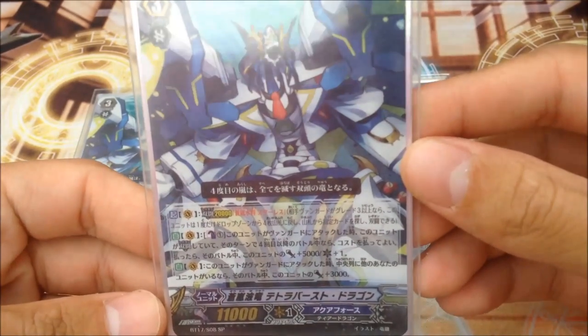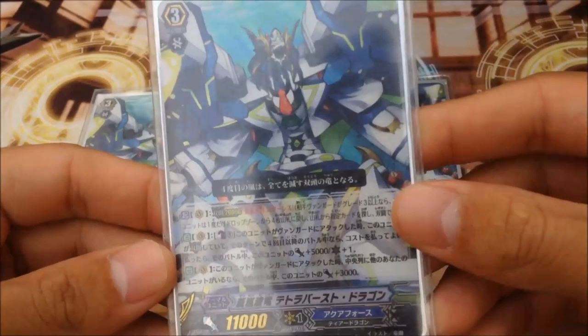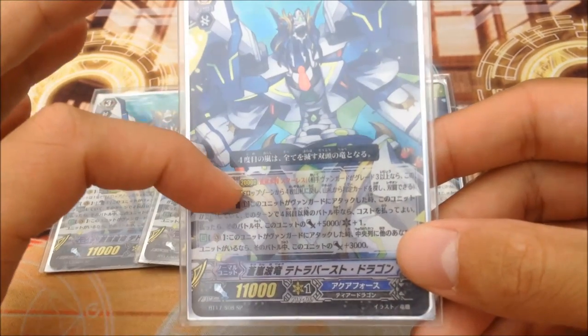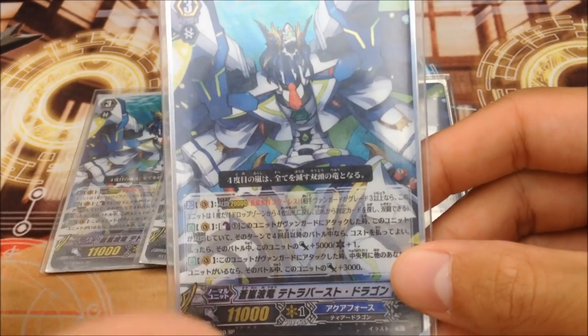So basically Legion — shuffle back 4 cards to the deck and perform Legion. The Legion ability is basically when this card is in Legion and it's at its 4th or more attack. If you're at a 4th or more attack, you can Counter Blast 1 to gain 1 crit and 5k power.